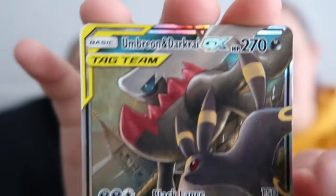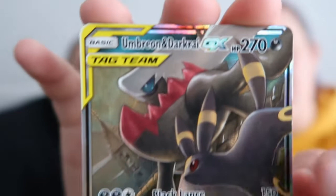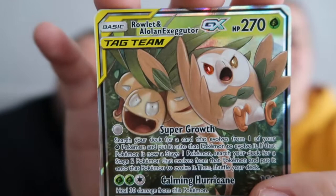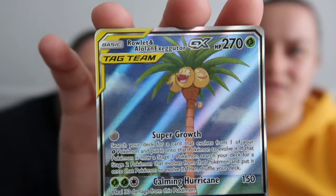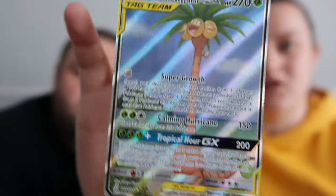So we've got an Umbreon and Darkrai tag team, a Rowlet and Alolan Exeggutor foil tag team. When I look at these - you say that one's full art, but is that not full art? No - if you feel it, foil is smooth and the full art is slightly textured. So this will be the special one just today - that's the special one.